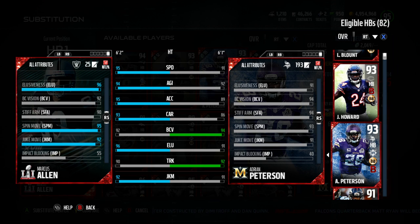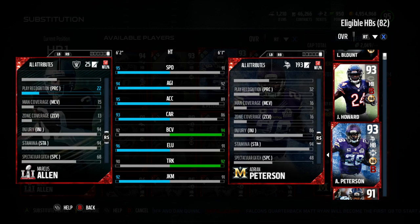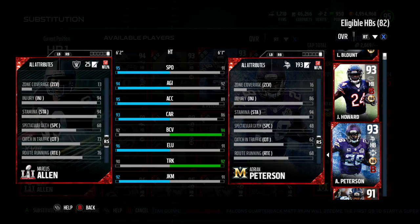All of his other stats - look at that. Stiff, spin, juke, elusiveness: 96 elusiveness. All those other stats over 90, which means you're getting those elite moves according to EA. They say that's the threshold for elite moves this year.